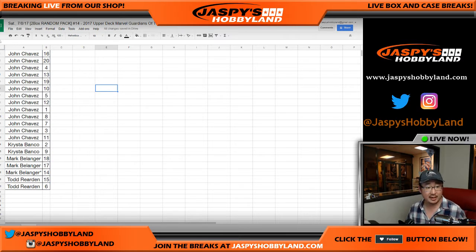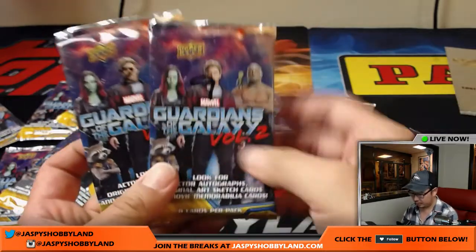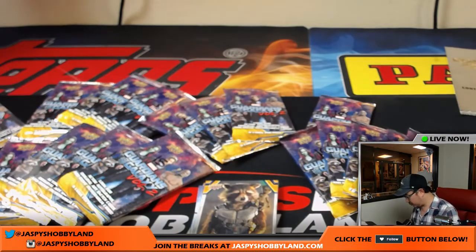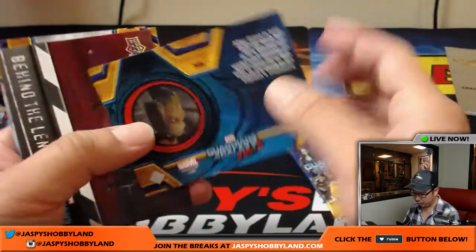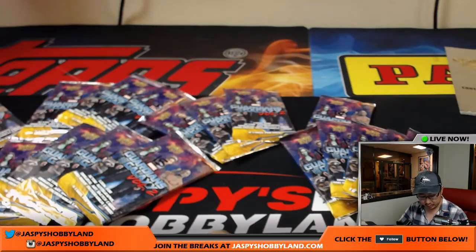So we will go with John's packs first. Actually, I'm going to reverse that — it might be easier to start with everyone else first so you have fewer packs there. So Krista, we're going to start with you, pack two and nine. Good luck. Got the blue foil right here, which are numbered — 114 out of 199. These copper foils are not numbered but they are parallels though. Got one numbered card out of there, Krista. Thank you very much.